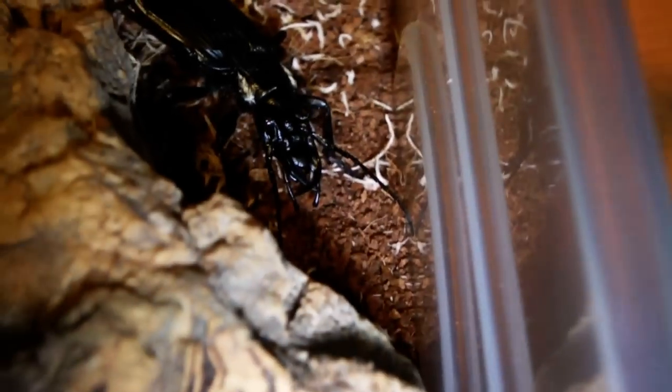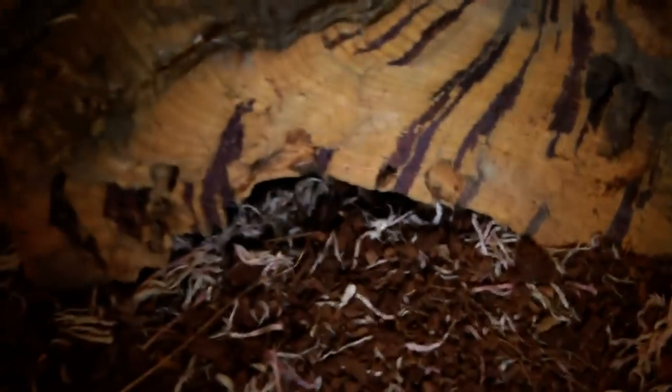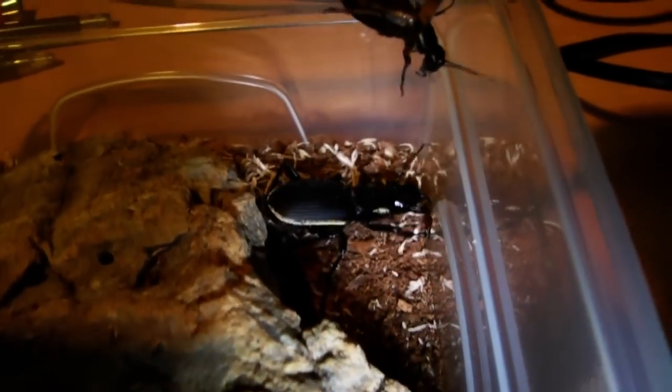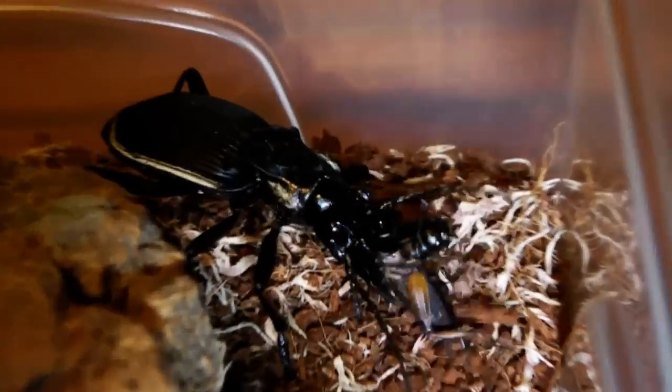I'm just going to drop the second cricket next to the other tiger beetle, just in case they decide to start fighting over it. It seems that one has really taken into this cave at the moment — it's just retreated back in there with the cricket. And it looks like these are the ones about to get taken down. There you go! Very aggressive beetles. The first cricket may have managed to escape the enclosure, so I've got a third cricket just to feed this one because it is frantically searching for its food. There we go — nice quick takedown.